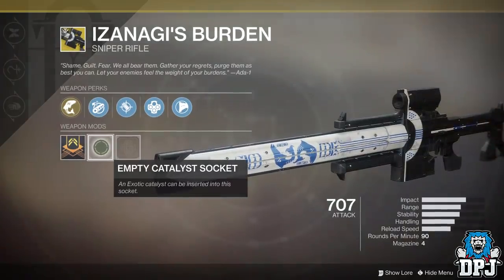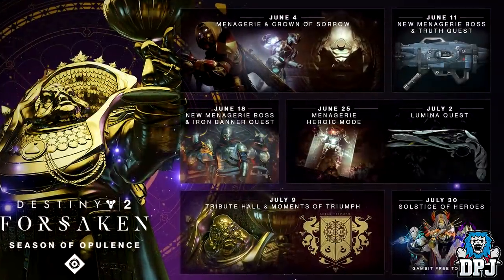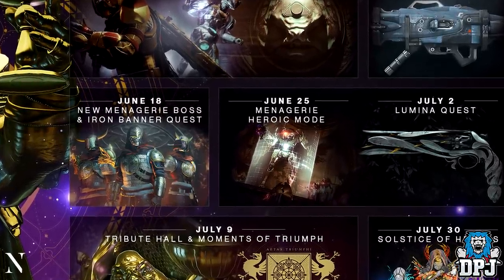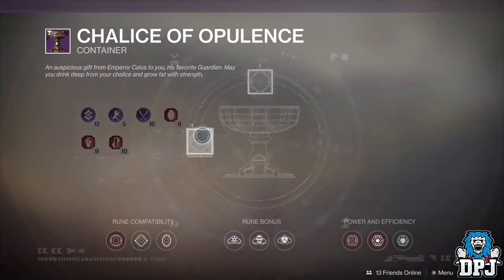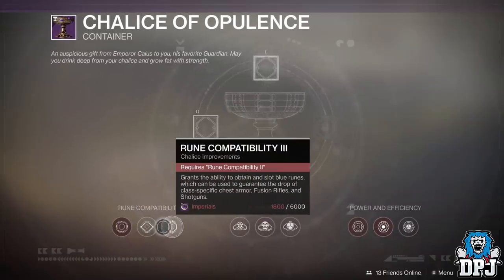You actually can't get it quite yet, as it won't be dropped into the game until the Heroic Menagerie activity is added, and that drops on the 25th of June — which isn't too far away, a couple of weeks, maybe three weeks away. To obtain it, you need to have a fully upgraded Chalice in the Heroic Menagerie activity, meaning you need to go in with a fully upgraded Chalice of Opulence, and upon cashing in your runes from the chest, there's a chance it will drop.